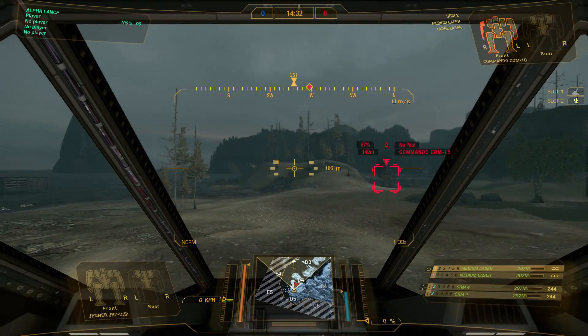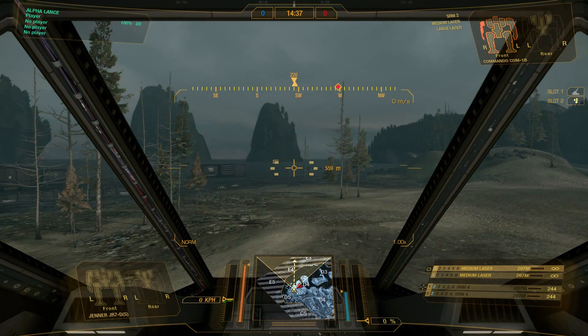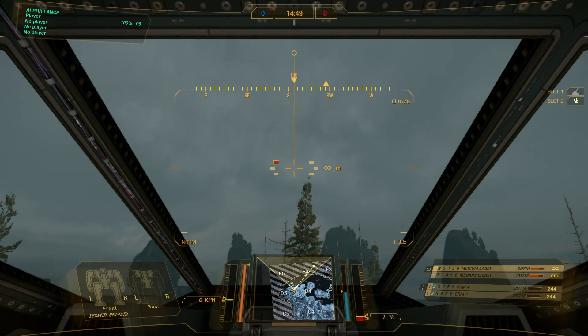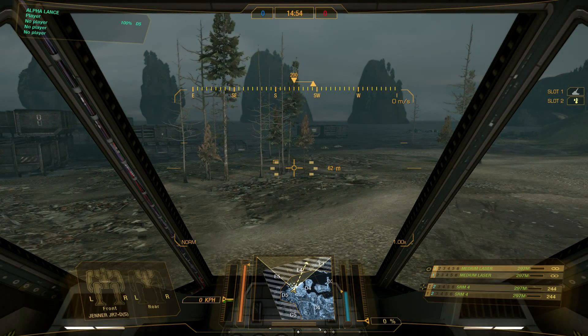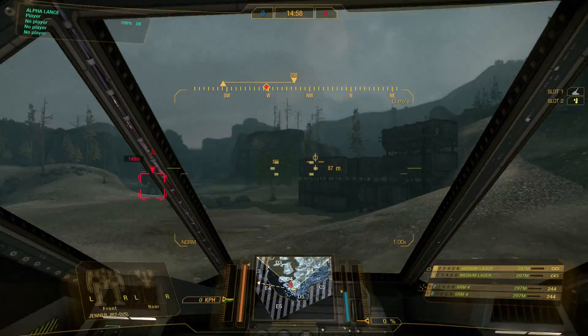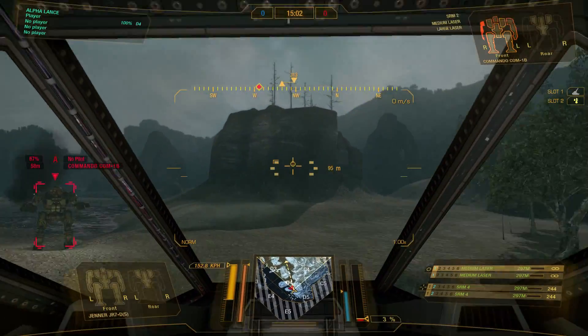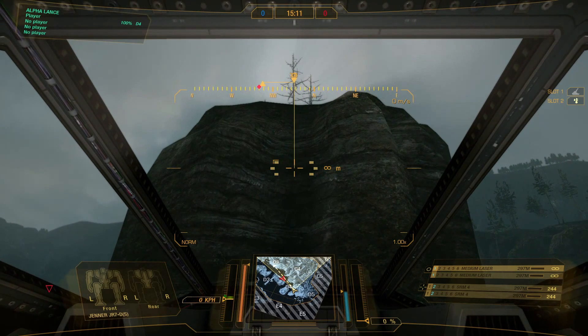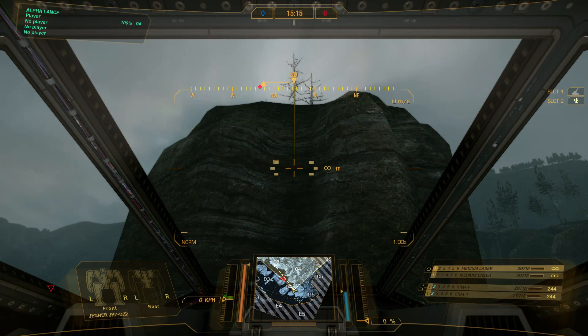Directly around your targeting reticle, note that there are separate reticles for arms and torso. My medium lasers are mounted in my arms, represented by a circle reticle. The plus-shaped reticle represents torso-mounted weapons — I have SRMs in my torso. So the circle reticle follows your arm aim and the plus follows your torso aim, allowing you to see where each weapon type will land before firing.